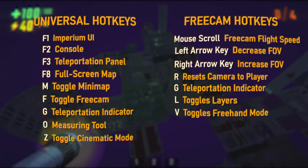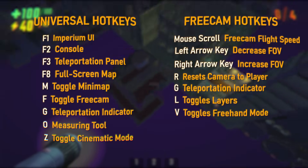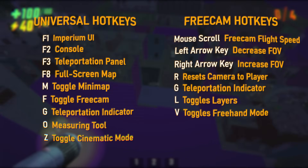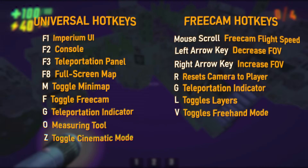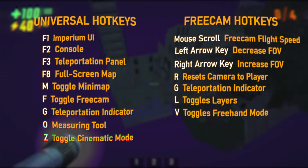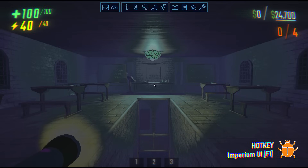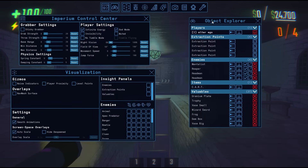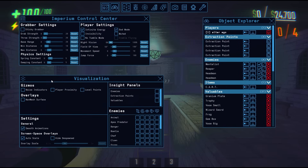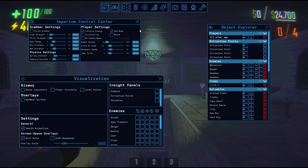I quickly want to go over the hotkeys. On the left side, we have a list of the universal hotkeys, and on the right, we have a list of the freecam hotkeys. I'll be going over all of these hotkeys throughout this video — I just wanted to create a page for you guys to screenshot or refer back to while using Imperium. The first and most important hotkey is F1, which is used to toggle the Imperium UI. On top, you'll see a list of Imperium's 11 different windows. You can move these windows anywhere you'd like, and you can even shrink or expand them by holding the Alt key and dragging in or out with your cursor.